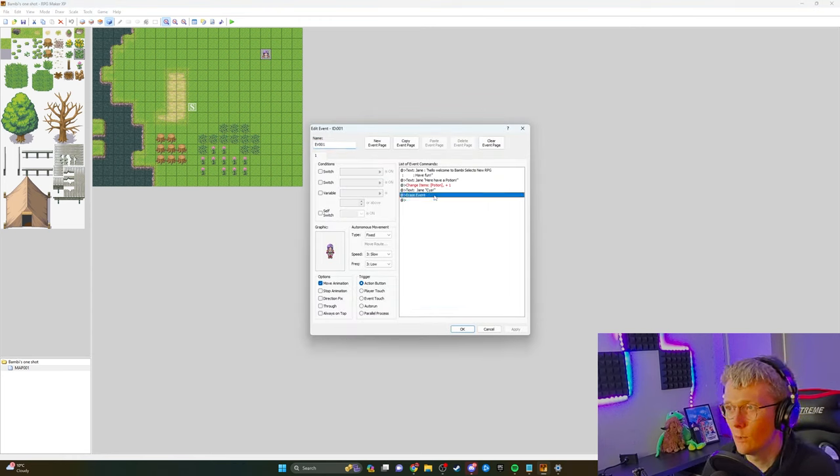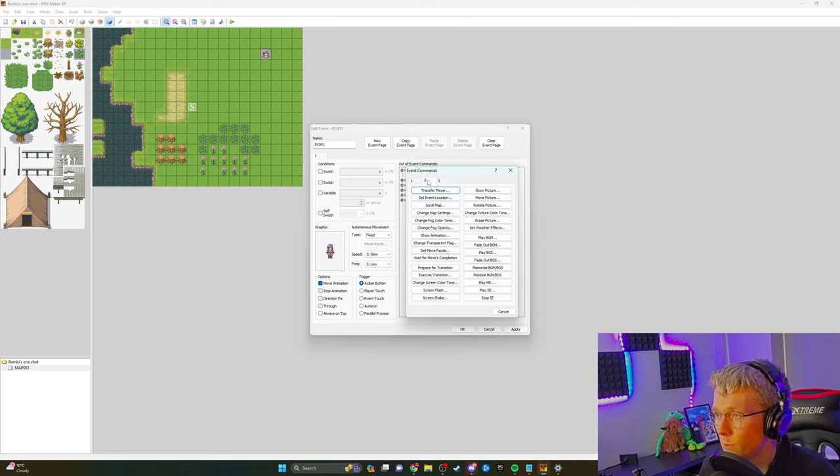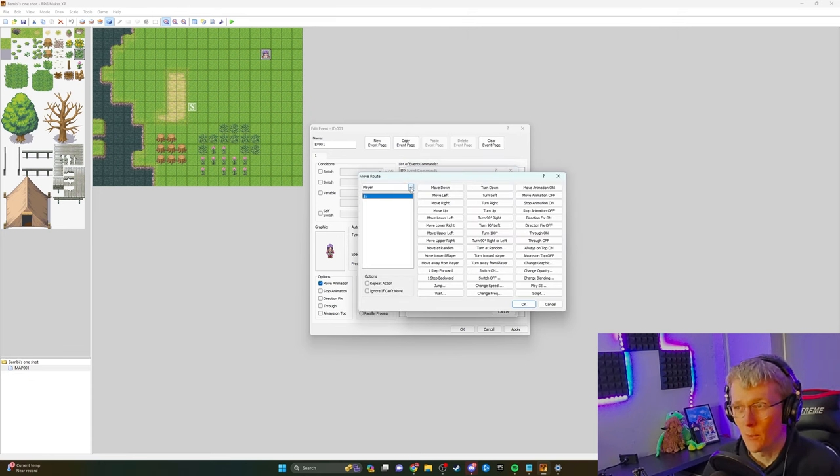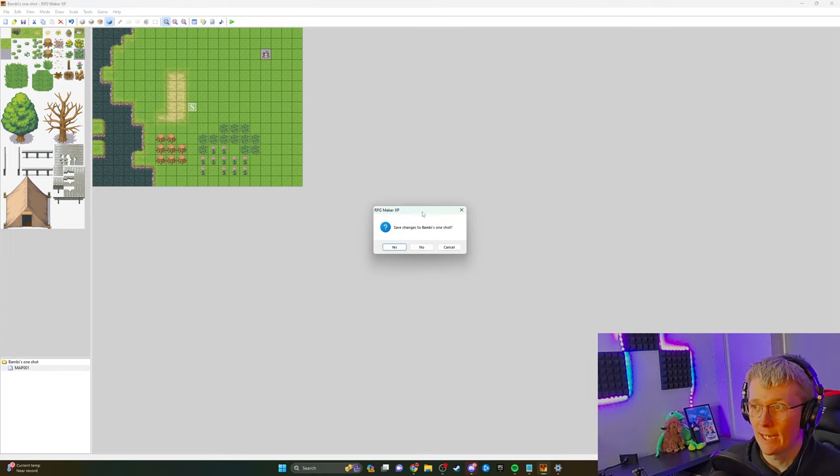So let's edit this. We don't want that — we want the actual person to move. Here we are back in the move route, and I want it to be the event — that's just where I messed up before. I want it to be this event. Now I want them to go up, then up, and then I want them to erase.